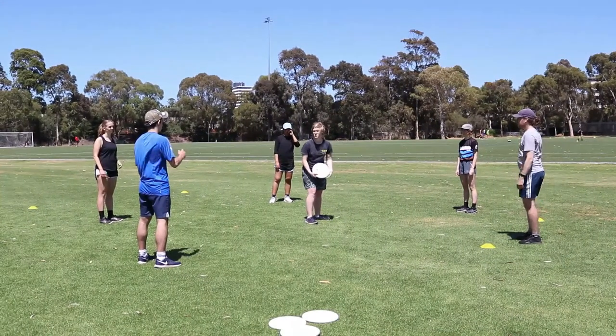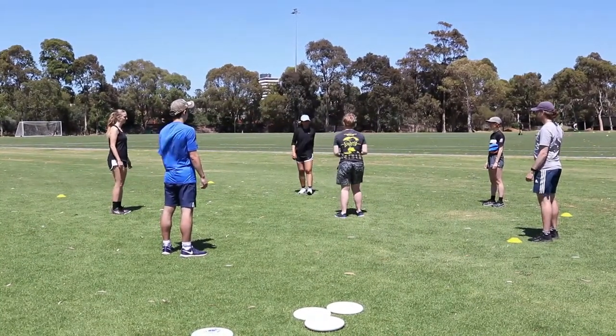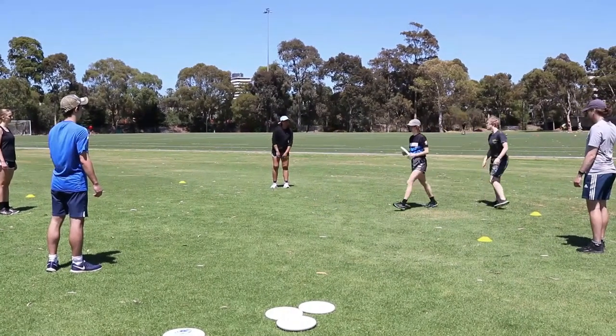Long Throw can also be played in a group. The central player passes to each player in a circle. If all passes are caught, all players take a step back. Rotate the central player after each lap of the circle.